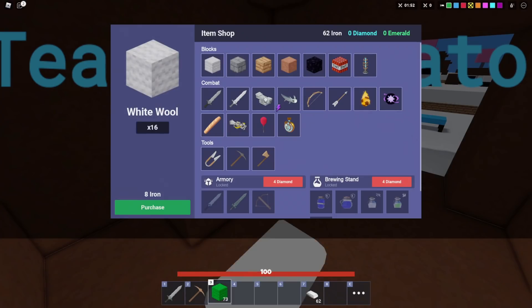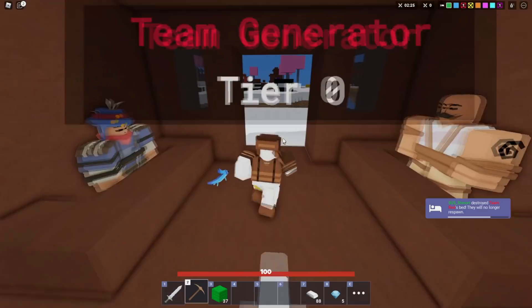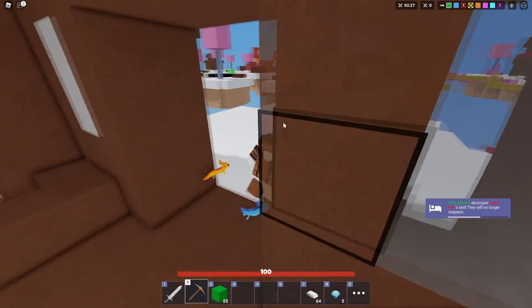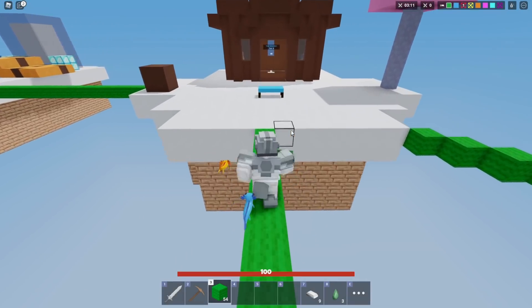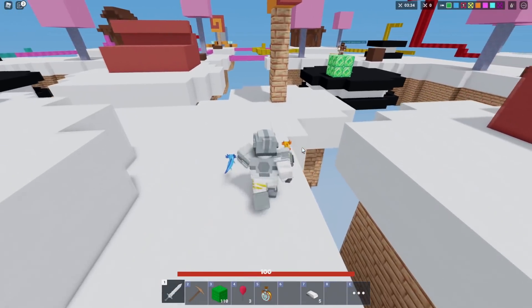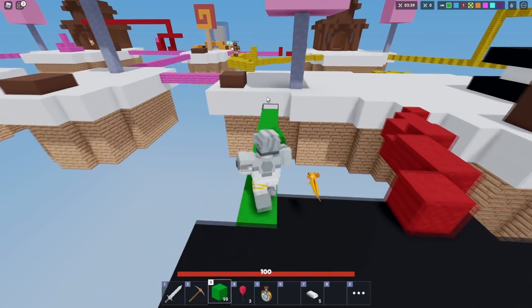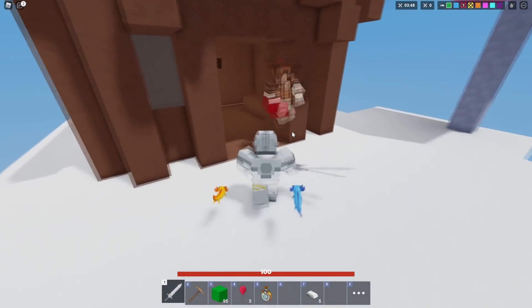We got some leather armor and more wool. The bed-breaking sound is so weird — definitely not used to that. We got some emeralds and went back for balloons and the stopwatch. We spot the red guy — his bed's already broken so he shouldn't be able to respawn. Let's chase him.